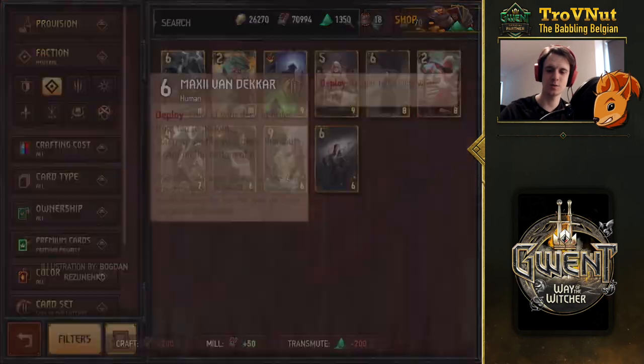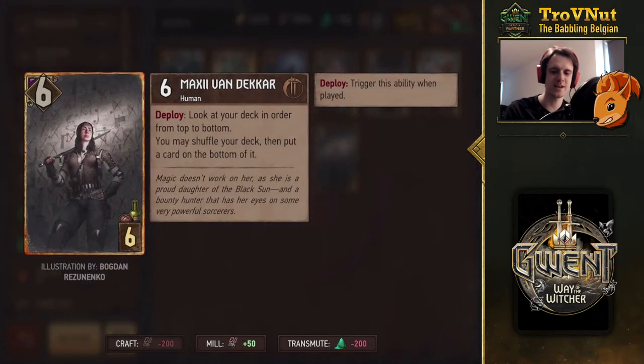So let's start with Maxi Van Deckard. Six power, and on deploy you look at your deck in order from top to bottom, and you may shuffle your deck and then put a card on the bottom of it. So basically it synergizes a bit with Nilfgaard, providing you with a bit of deck manipulation.